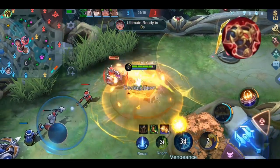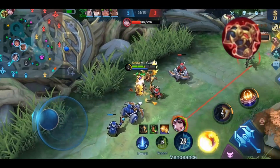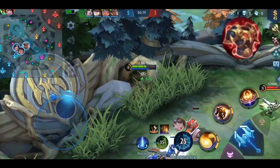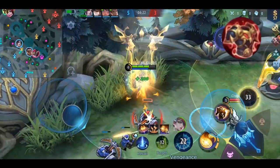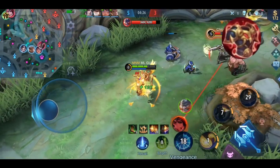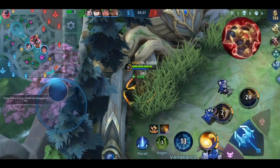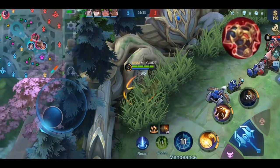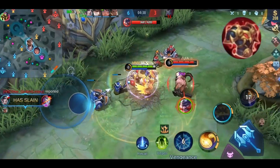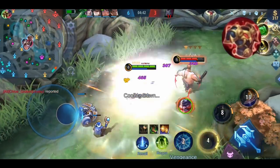This is more of a counter item — only effective against heroes dealing physical damage. On the official server, use it against heroes who deal damage with lots of basic attacks, such as marksmen with attack speed like Yi Sun-Shin, Hanabi, or Miya, or fighters who mainly use basic attacks like Argus or Zilong. The advanced server version should be used against skill-based physical damage heroes like Lancelot, Benedetta, or Fanny.